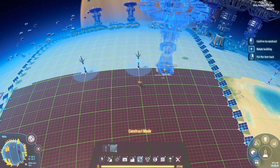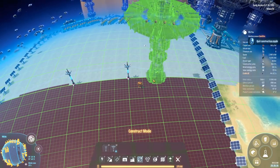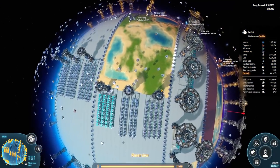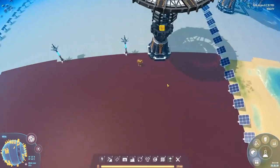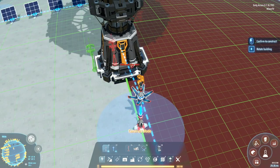First things first, we are going to stamp one of these down. At this point I'm really regretting that I decided to build it on the lines here — I should have built it one tile in. But that's good to know: you have room for improvement for your next playthrough.